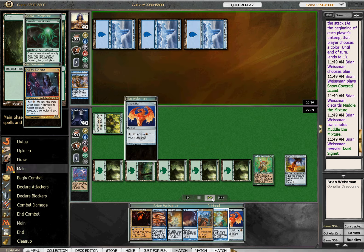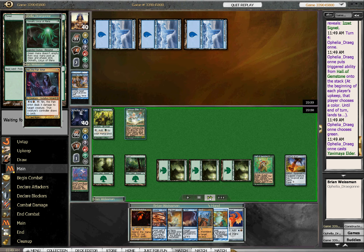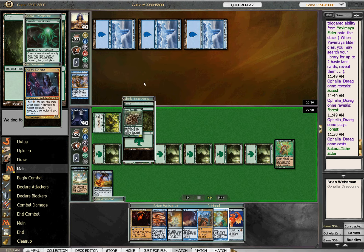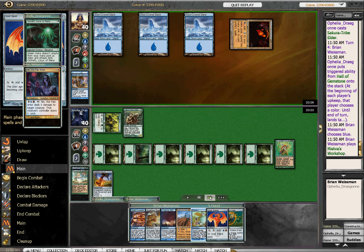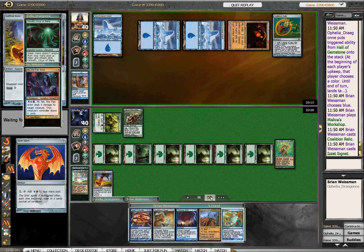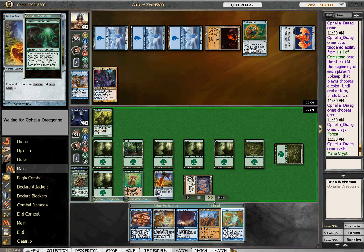Alright, I'm transmuting Muddle for Signet, because we need blue-red mana badly. Elder. I definitely do not agree with that. I think at this point you definitely start to bring the pain with Omnath. Wasting more time with Yavimaya Elder is just giving your opponent more turns to draw answers, especially after she saw me just tutor for Izzet Signet. That was a really nice draw — drawing the Coalition Relic. I'm just going to put out an Inn here as a potential emergency blocker.